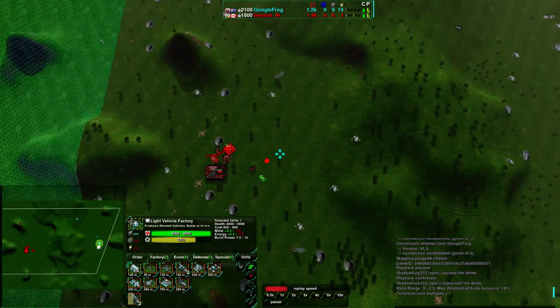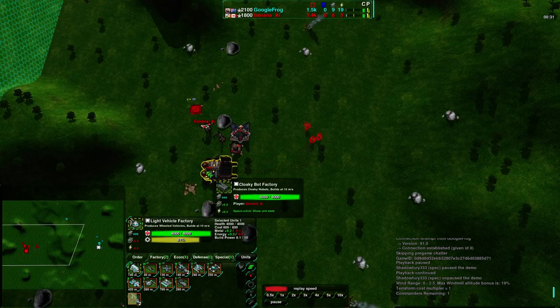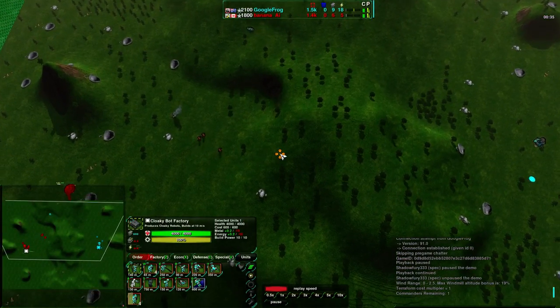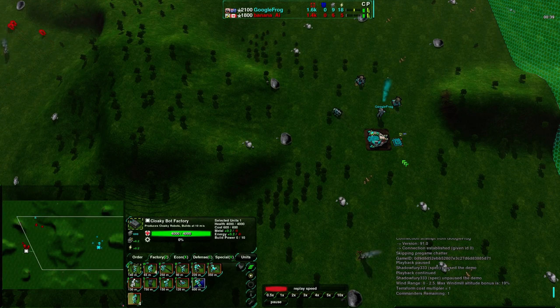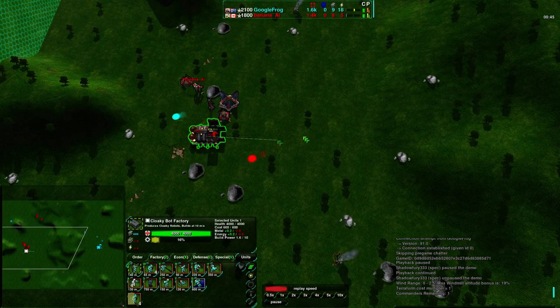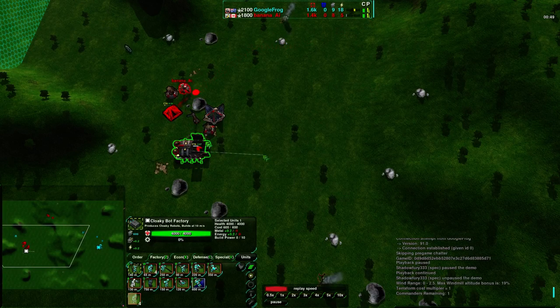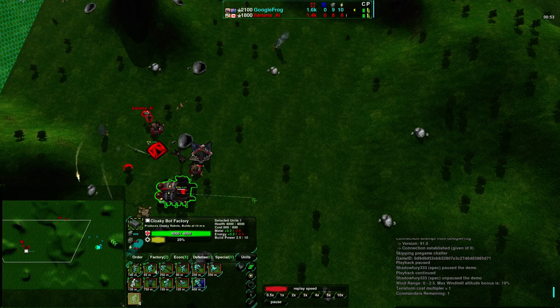Though the fact that he's going for slashers leads me to believe that he might not be handicapping himself. Interestingly, neither player is going for a great deal of constructors to do reclaim. Both of them are going for fairly standard 1v1 strategies. Cooper Hill is not a map that standard 1v1 strategies are necessarily a great idea on. Google Frog is going for a fair amount of reclaim, but you can actually do quite well building out two or three workers in place of your opening metal extractors and then just reclaiming like mad. I'm rather surprised neither player is doing this.